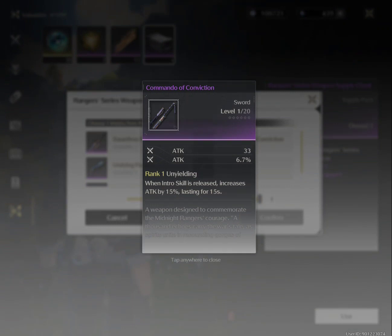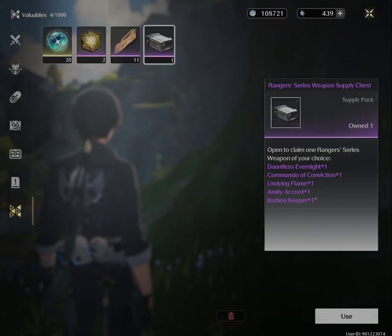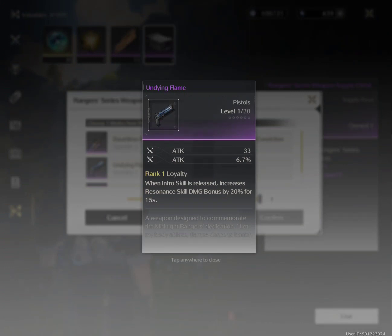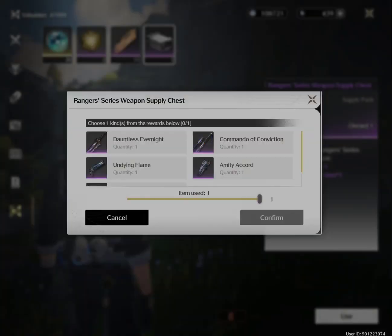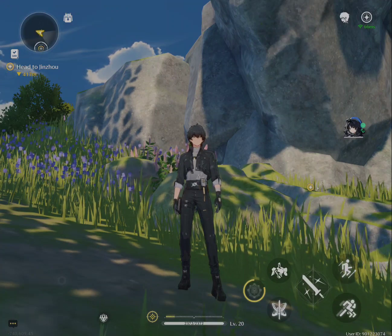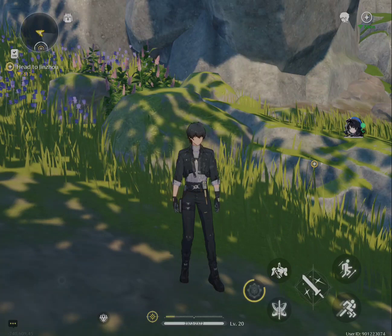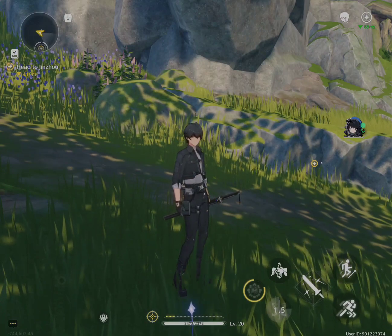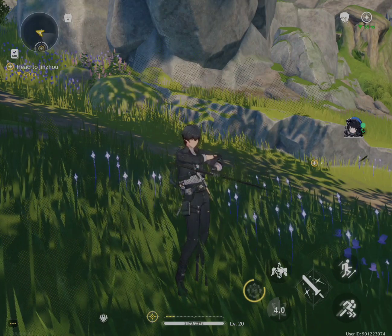If you prefer a one-hand gameplay strategy, the Commander Conviction Sword is a good choice — it provides a pure attack boost of 15% for 15 seconds. If you prefer long-range, there's the Undying Flame, which is a pistol-type weapon. It increases your resonance skill damage by 20%.